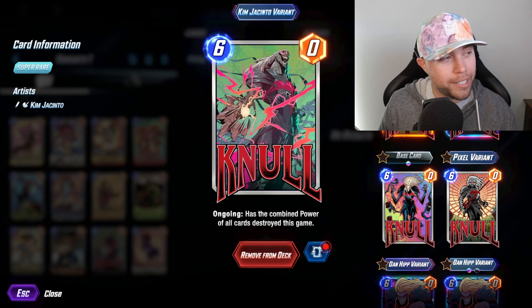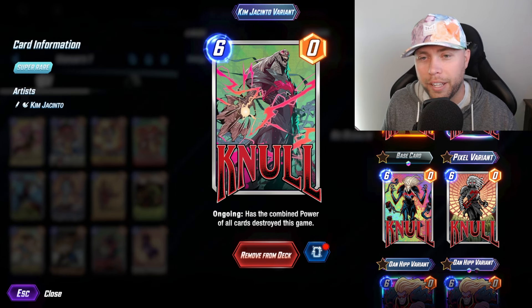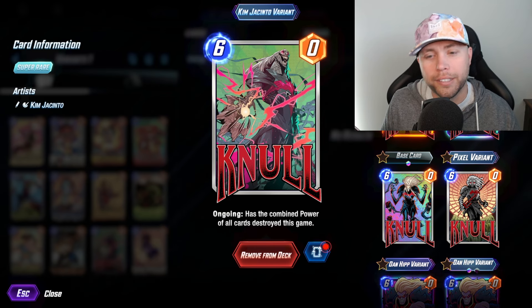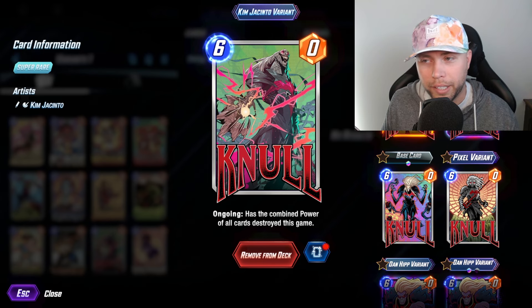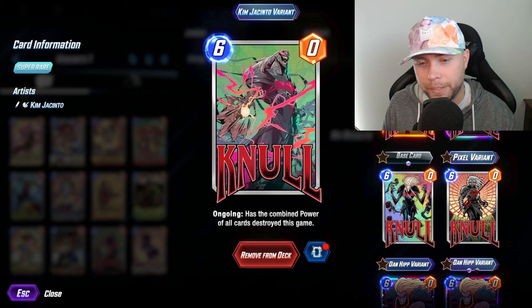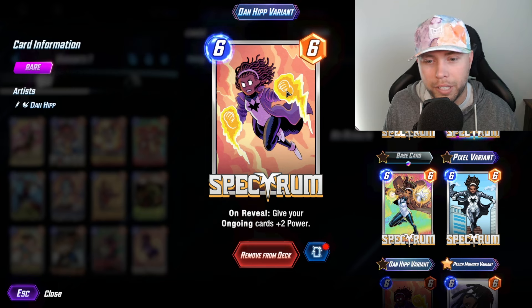This one is one of the best Null variants in the game, especially when it's animated. Null is the card that I have the most variants for, and I'm not sure I've ever bought a variant for Null. When I play Null, the hardest decision I have to make is what variant do I want to play. But this one goes pretty hard — I love all the Kim variants, this one is definitely no exception. And then ending it off with the Dan Hips Spectrum — always collecting a bunch of the Dan Hips. Another solid one as well.